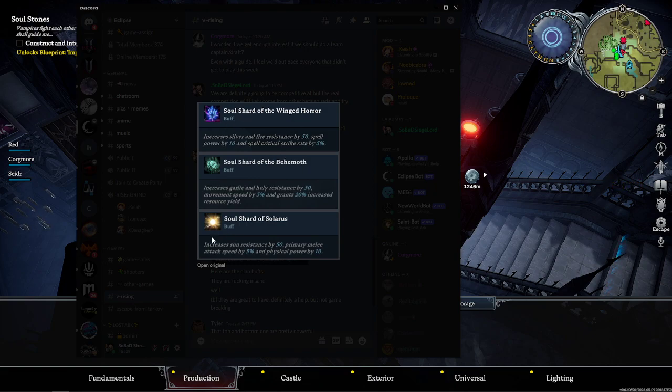The fourth soul shard gives you increased sun resistance, increased primary melee attack speed, and physical power. The combination of buffs one and three is going to make you and your clan very strong with physical and spell power. Buff two offers movement speed, which is huge for chasing, fleeing, and peeling. Additionally, you do need to farm mats: silver, gold, glass, cotton — a lot of stuff. So that will be a nice little buff to have at the end.